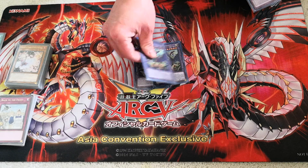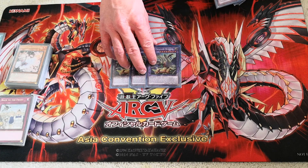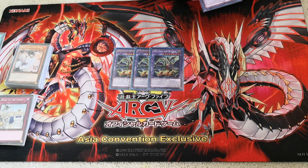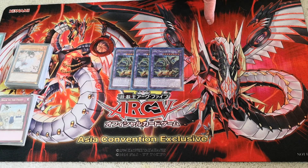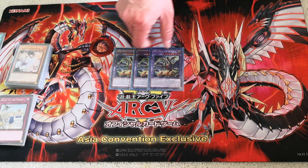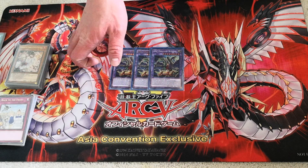For the extra deck you obviously run three copies of ABC Dragon Buster. This card is the boss monster of the deck and it definitely lives up to its hype. It has 3000 attack and two quick effects that essentially let you banish your opponent's monster or spell or trap card, or during your opponent's turn if your opponent tries targeting removal on it, you can tribute it and get your three ABC pieces back, immediately setting you up for a second Dragon Buster next turn.